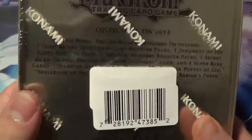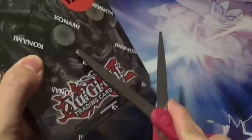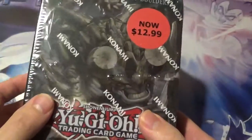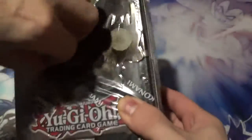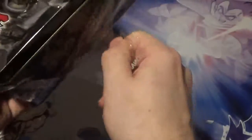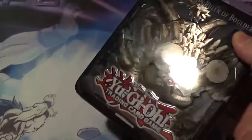Let's get it out of the seal here first. This is the — I believe — Redox, one of the Dragon Rulers tins. Hopefully we get some pretty good pulls out of here. Honestly, I don't even know what would be considered a good pull out of these sets. I don't remember.